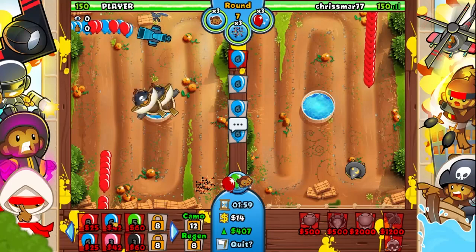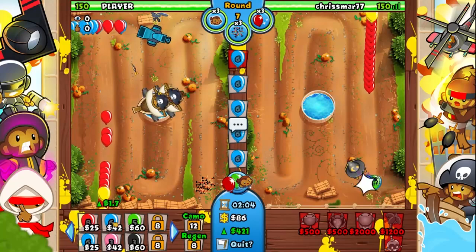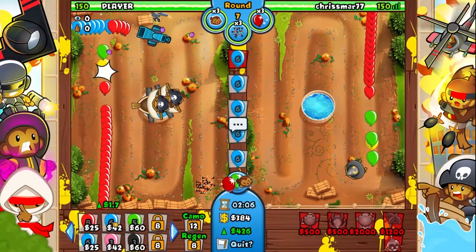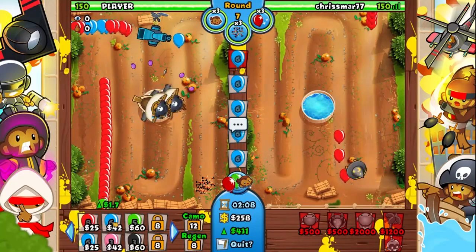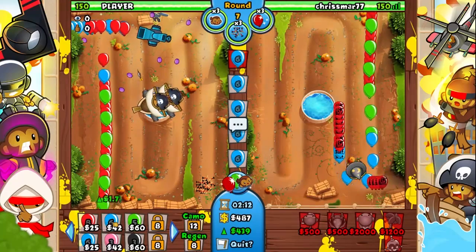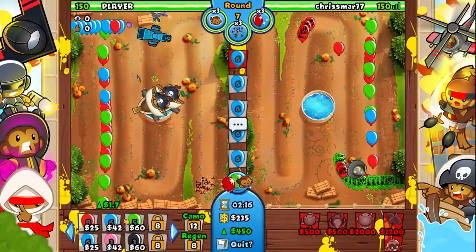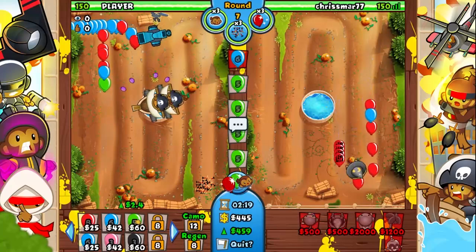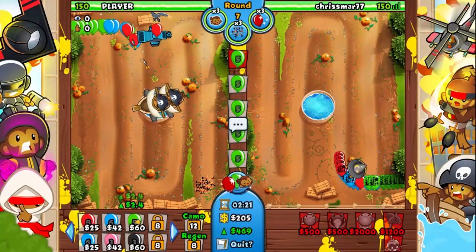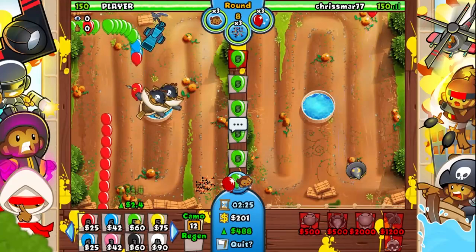For the Super Monkey I only have the first two tiers of upgrades as well, but if you get the Plasma Blaster and the two Epic upgrades for the range, that does pretty well. And then I also have the Ninja Monkey — I have the first three tiers of upgrades, so I can get the Double Shot. But without Balloon Jitsu and Sabotage Supply Line, I just don't use it that often.